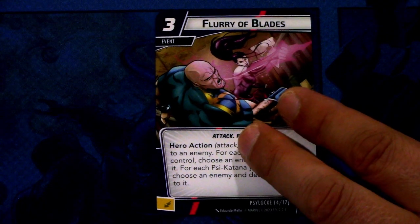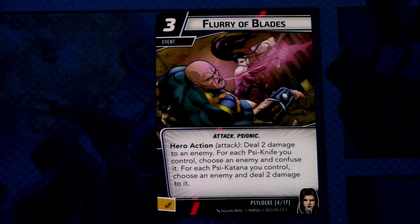Next we have Fury of Blades. There are three copies of this — it's a three cost event, attack and Psy traited. Hero action attack: deal two damage to an enemy for each Psy knife you control, choose an enemy and confuse it for each Psy katana you control, choose an enemy and deal two damage to it. This can be committed as an energy resource. With this card, you really need to be mindful of what side of the upgrades are facing. If you need to confuse things, use it when upgrades are on the Psy knife side. If you want to deal extra damage, have them in Psy katana mode.